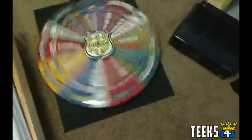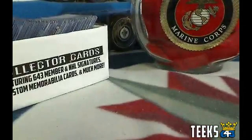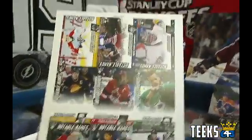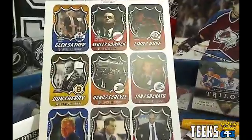We're going to spin the wheel one more time and give away an uncut sheet of 643 collector cards. The Colorado Avalanche and Sean 1989 — Sean, you've got an uncut sheet coming your way. You can pick — I've got two. The notable names sheet has: Couture, Bufflin, Hackett, Campbell, Sagan, Trevor Linden, Luongo, Lundqvist, and Rudy. We've also got the bench bosses — coaches uncut sheet — with Sather, Bowman, Ruff, Cherry, Carlisle, Granado, Crisp, Melrose, and Brent Sutter. Let me know which one you'd like.